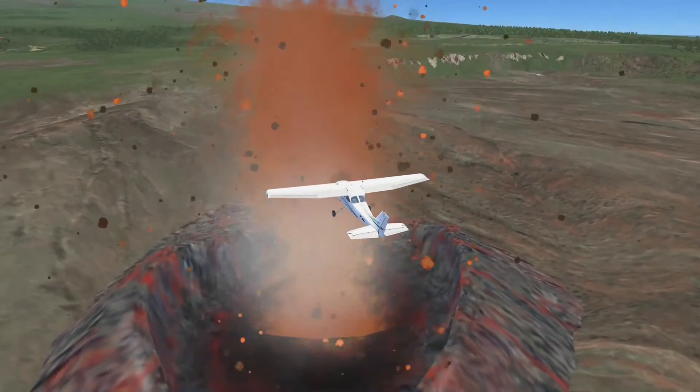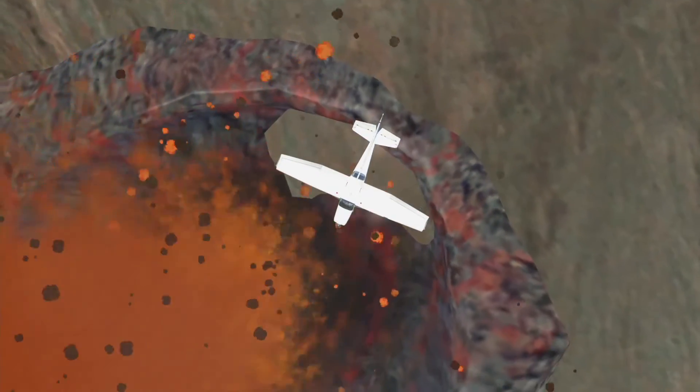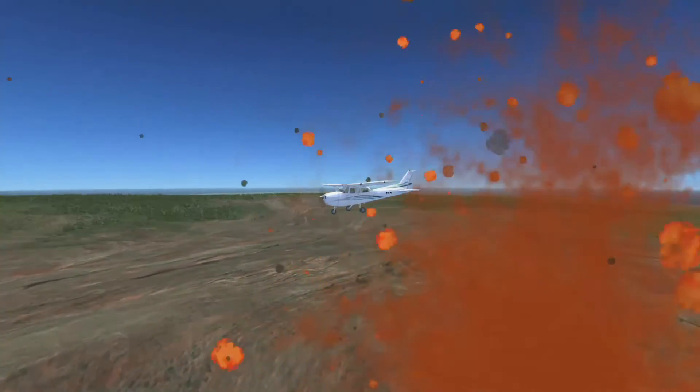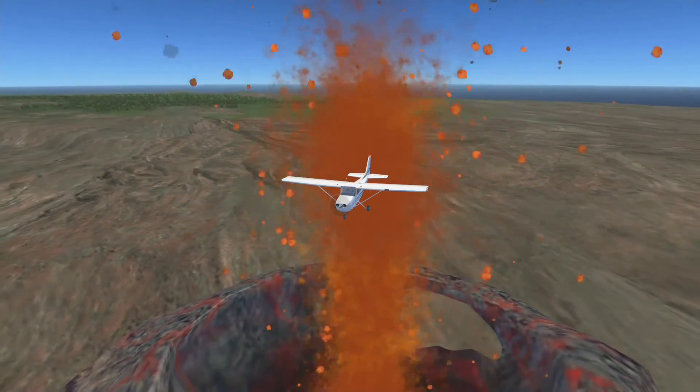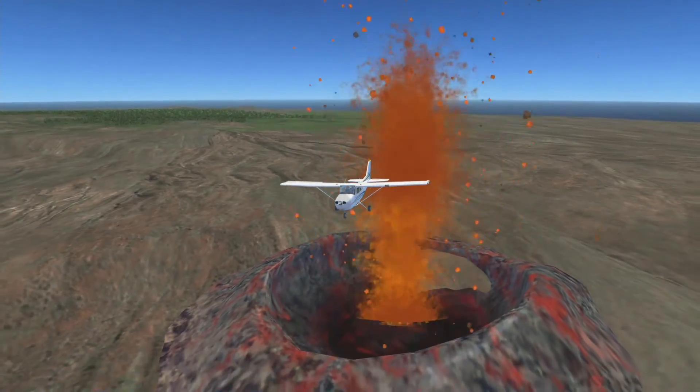This is pretty cool, I've got to say. Look at this. So it just seems to sort of change between the two — lava and ash — and goes in a circle, basically, like that.